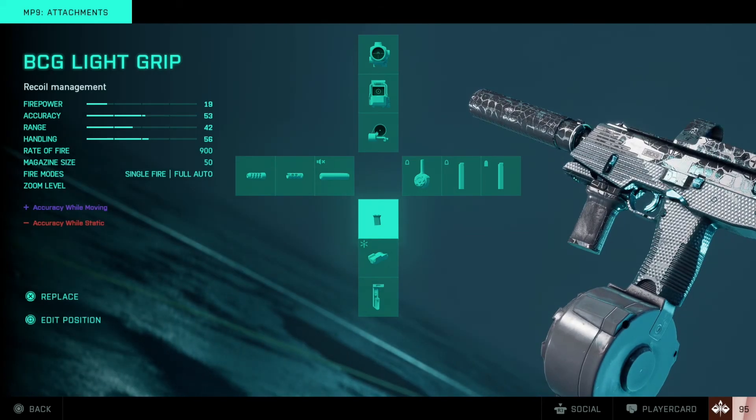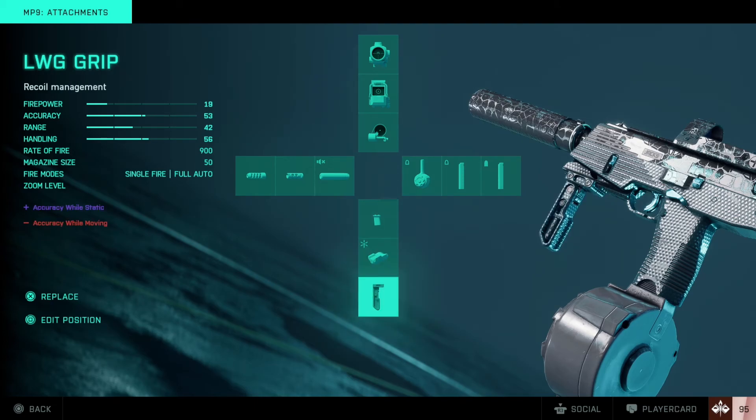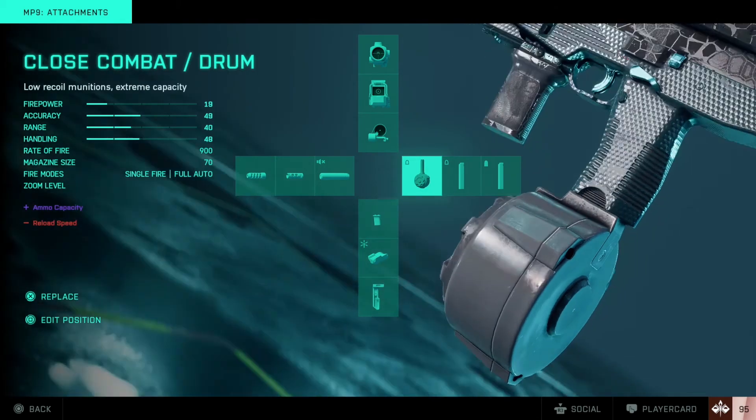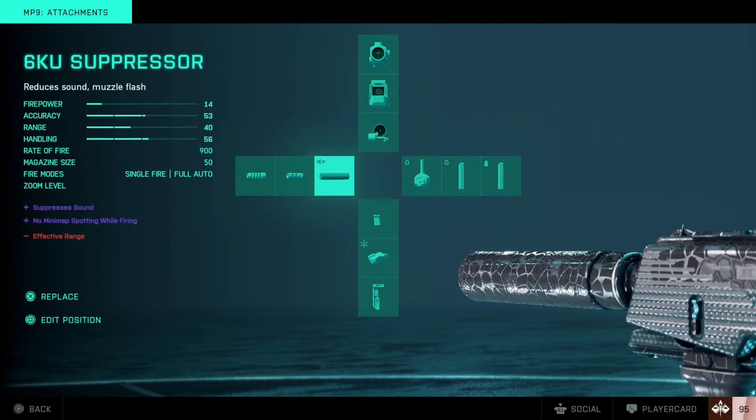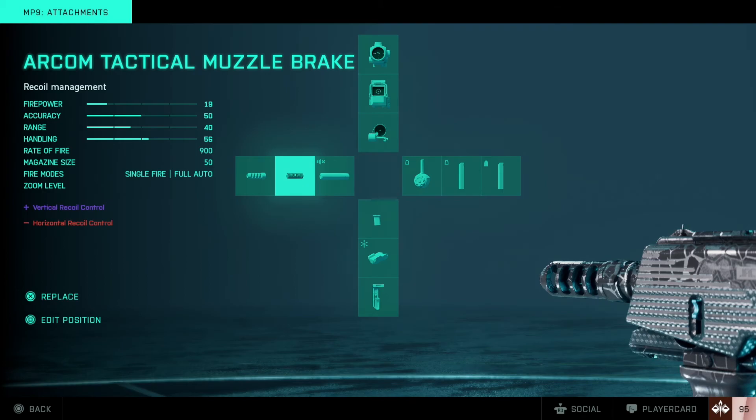I've got the light grip set up — it gives accuracy while moving, that's my default. The laser sight I've got as my middle option. The problem with the laser sight is it's actually turned off by default, so if you spawn with it on, you've got to press down on the d-pad — that's on PS5 — to switch it on every time you spawn. It's not like you turn it on once and it stays on. Hopefully they'll make some changes there. I've got the LWG grip for static accuracy as a backup. I roll with the 6KU suppressor as standard — you can use heavier suppressors, but they reduce your firepower even further, down to an 11 or a nine, which is just too low. And then I've got the muzzle brakes — you only really need one, so you could equip the standard barrel instead.